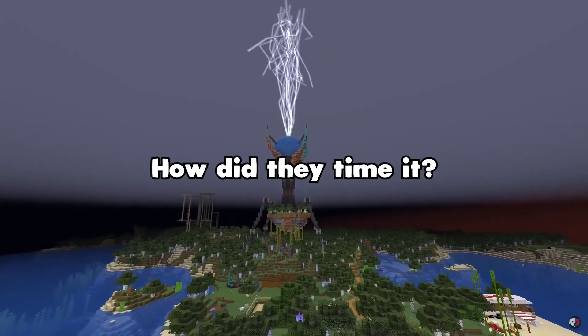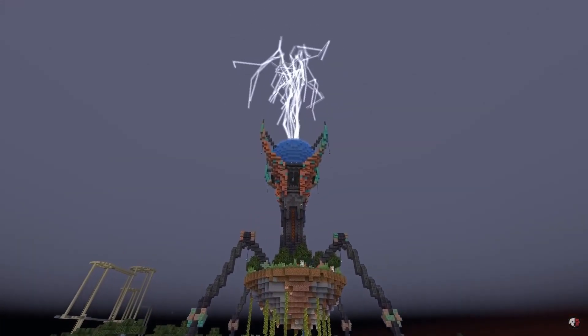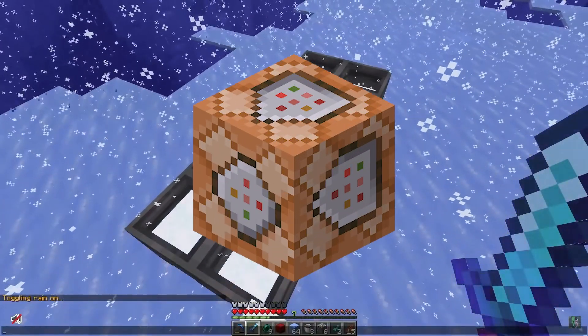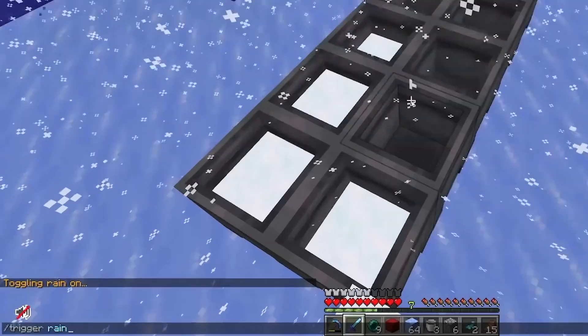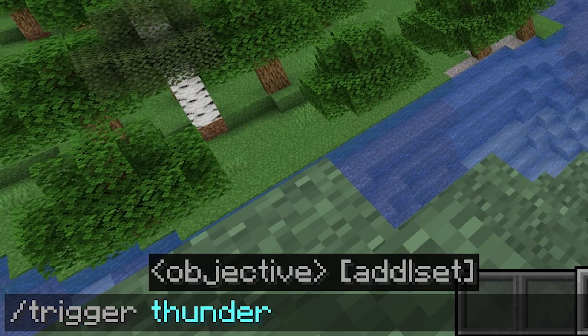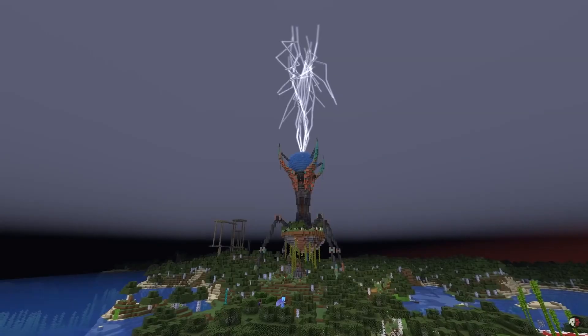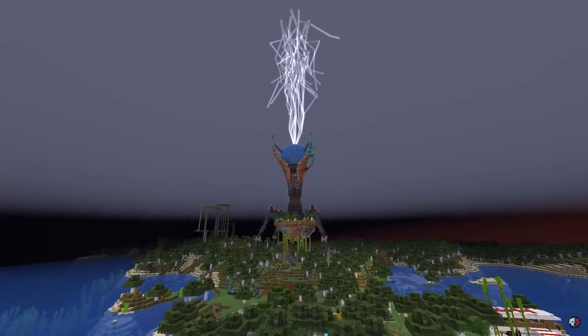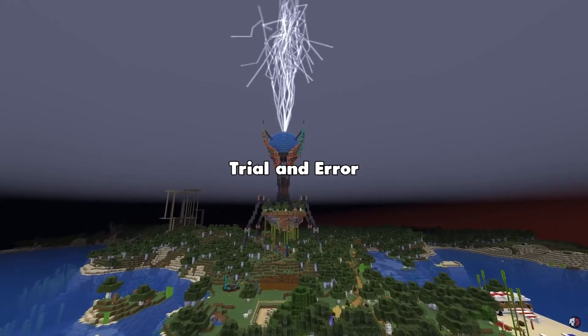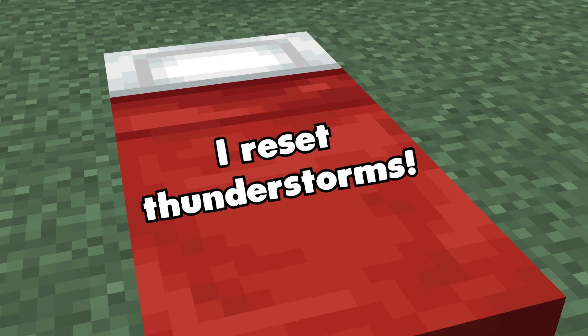How did they manage to get a thunderstorm timed just right? Well, this part is a bit tricky. There are a few ways they could have done it and I'm not quite sure which. One way is using a data pack — the hermits have one that turns the weather to rain, so doing the same with thunder isn't out of the question. We know Doc didn't activate the thunderstorm, but it could be Ren, since he was in a replay mod shot and was pretty still right up until it started, so he would have had time to run a command we couldn't see. Another possibility is they just kept trying the scene until they got lucky, since sleeping resets the chances of a thunderstorm spawning.